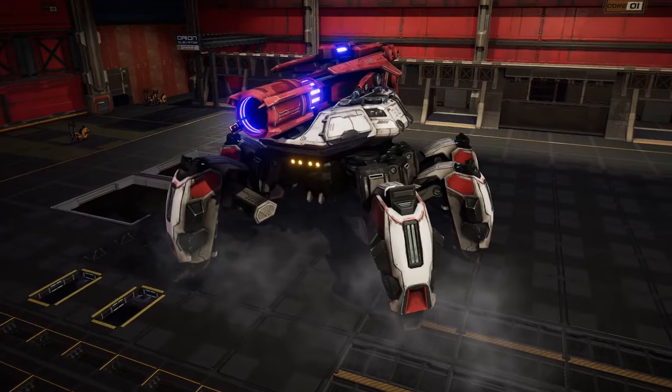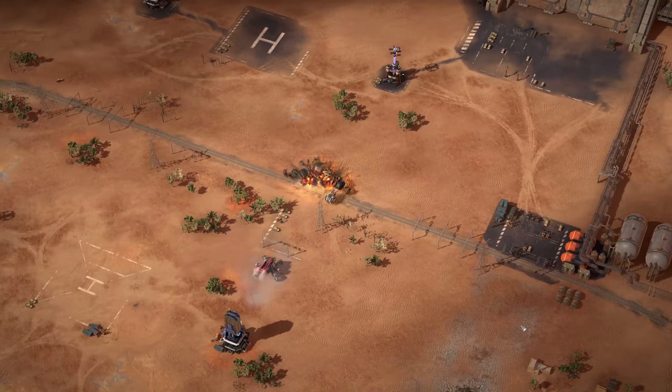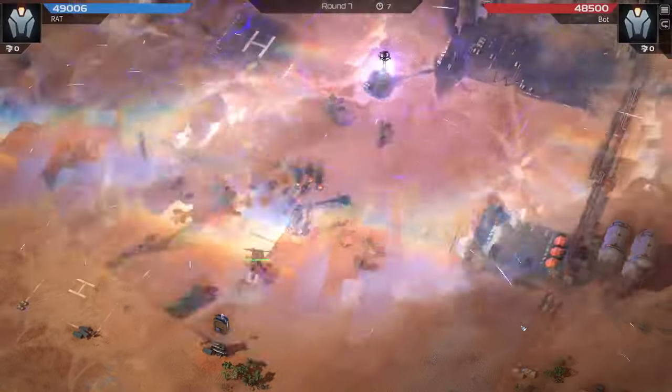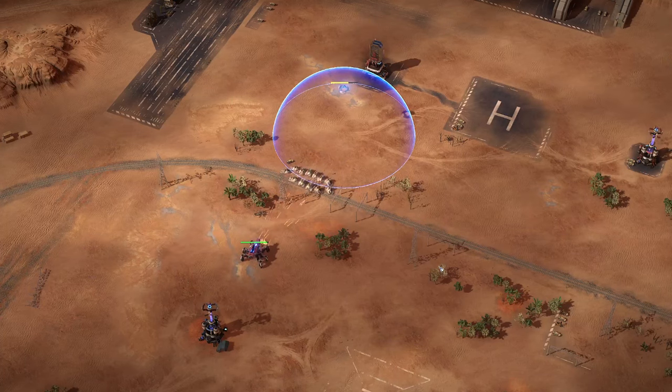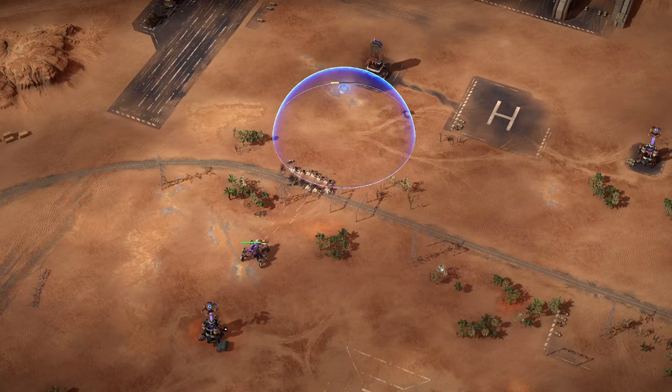Scorpion is a ranged anti-swarm unit who specializes in dealing with medium ground units and enemy shields. Without technologies, it has slightly higher range than a Mustang and significantly higher splash radius than Storm Callers, and one shot will deal as much damage as a fortress rocket punch.